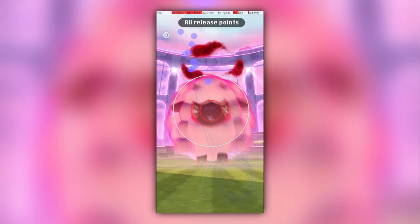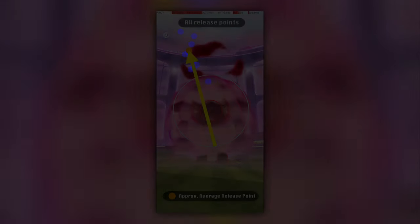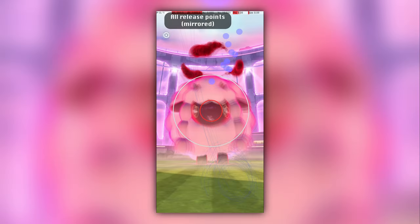Here, I've plotted the release points for 10 of the excellent throws that I achieved on Dynamax Wulu — that is, this shows the point at which my finger leaves the screen. Of course, exact throwing technique will differ for other Dynamax Pokémon, but for now, Wulu is the only one I've had the pleasure of attempting.